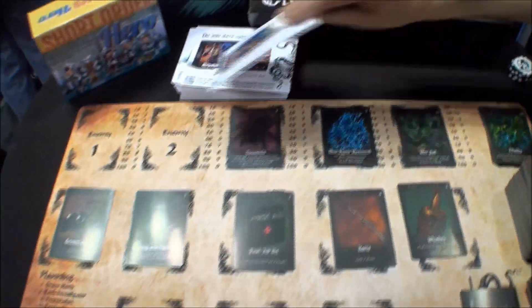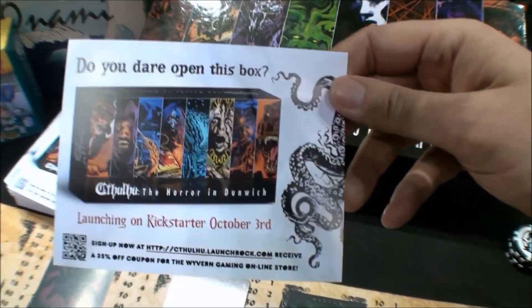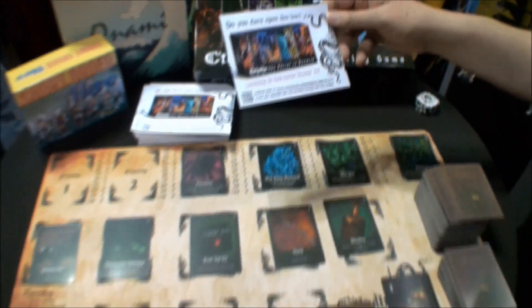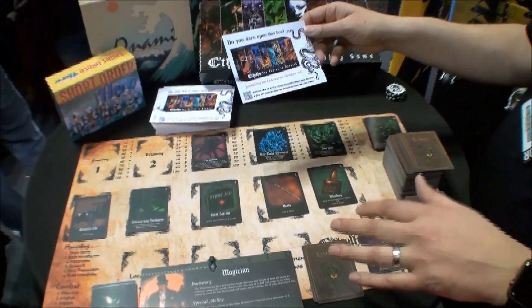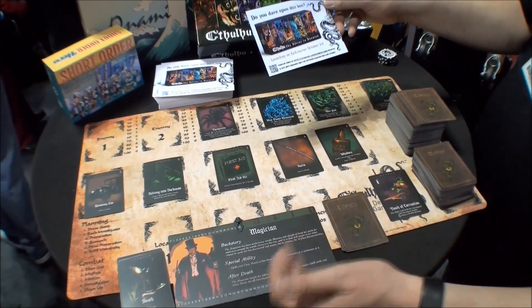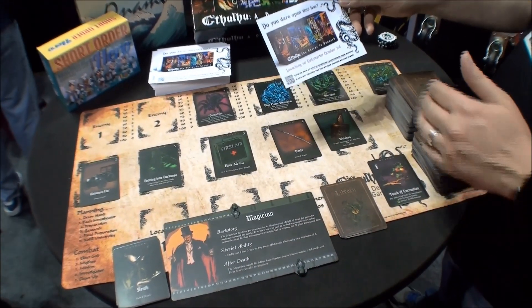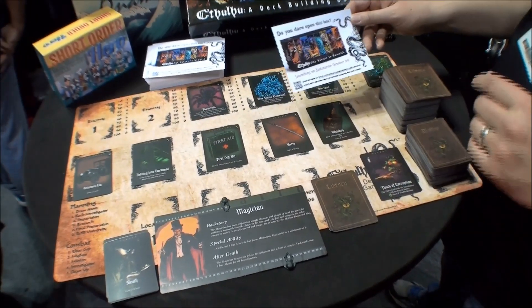On October 3rd, we're launching a Kickstarter for a standalone expansion. The expansion features new Elder Gods, new investigators, and new card templates. It also introduces new mechanics like gear — permanent items you can add to your investigator. The expansion can be played on its own or in combination with the original game.